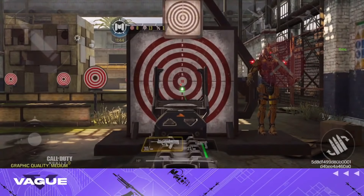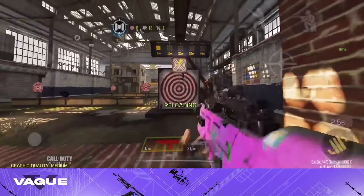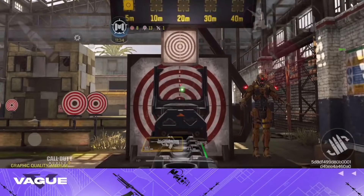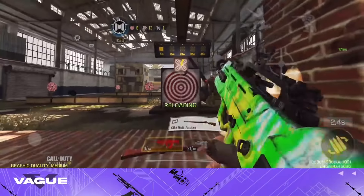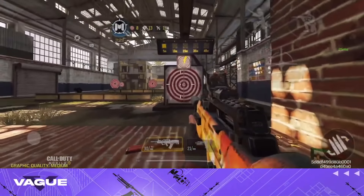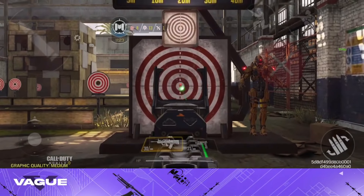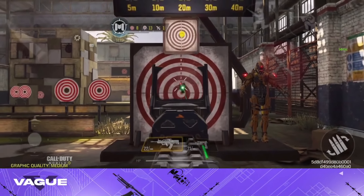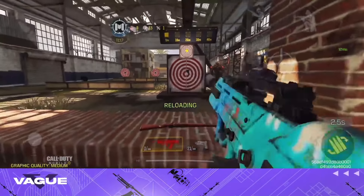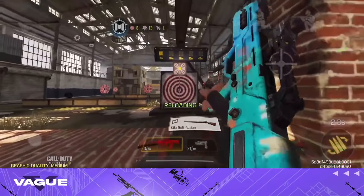Another special thing about this practice room is this target where you can learn to control recoil. If I let go and just shoot, you can see it goes towards the upper right — it actually paints the recoil pattern for you. Once you understand how the recoil works for a gun, all you have to do is practice that pattern. Since this gun goes up and to the right, you pull down a bit to the left while shooting — and boom, perfect recoil control.